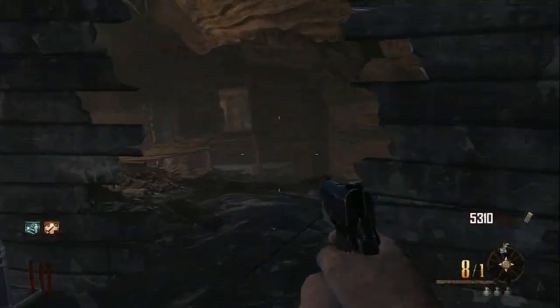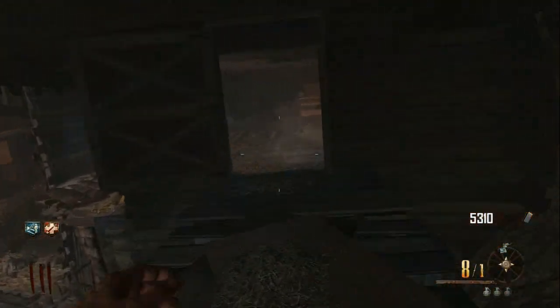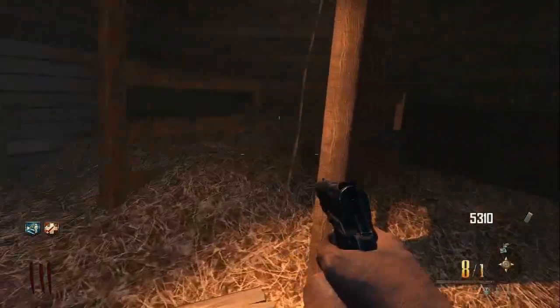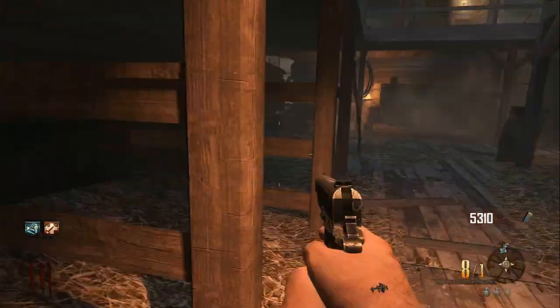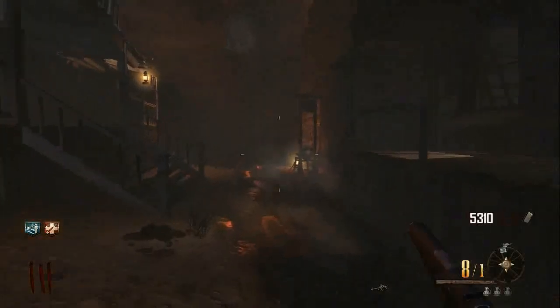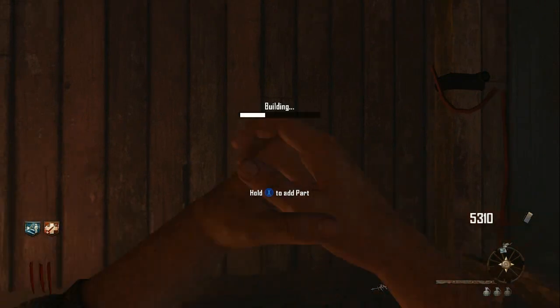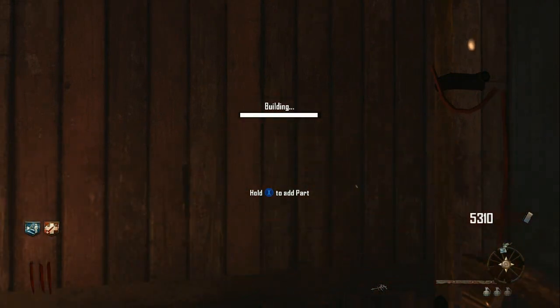It's very easy to see and obtain because it's in the furthermost back stable of this area. I'm going in through the second story, dropping down, and back here we will find it leaning against the fence. We're going to pick it up, travel back to the Guillotine, and add it on. As usual, after you add on each component for this device, Rick Toffin will want to speak to you.